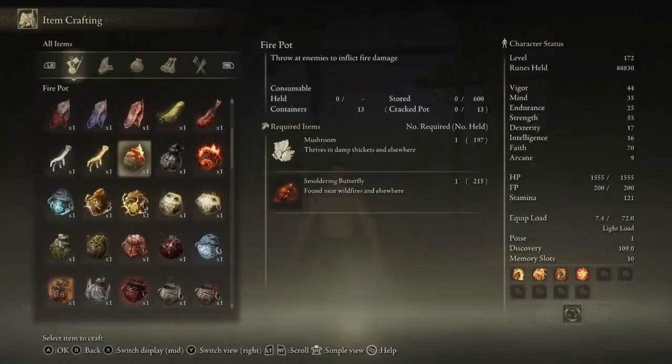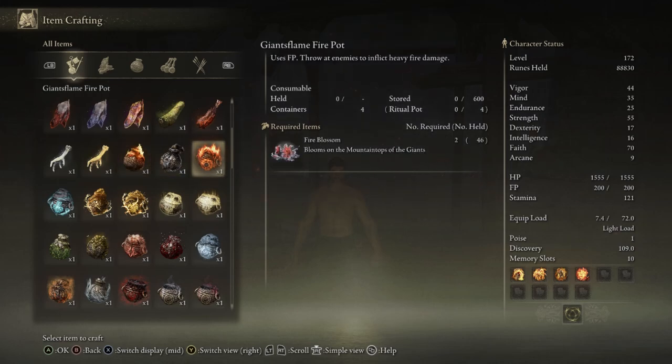For consumables, you can craft some Firepots — they scale with Strength and Dexterity, but we'll be using Strength primarily for this build. The Giants Flame Firepots do way more damage, however they do use FP, so it's really up to you.